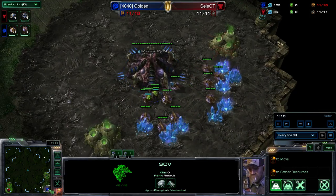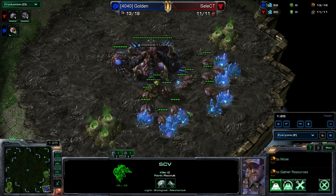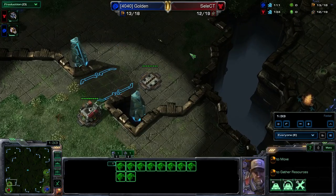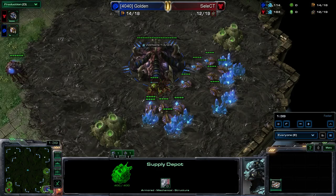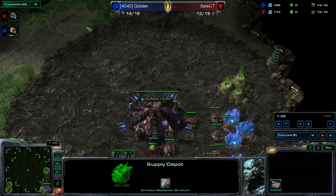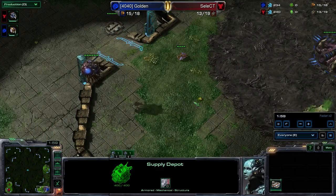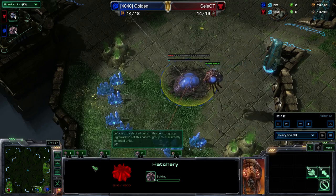Nothing strange yet. I'm always looking at these games just hoping something strange happens — like a six pool or a proxy barracks. But these aren't hardcore Korean players, otherwise there's actually a really good chance that'll happen. Instead, we're just gonna see a CC first out of Select, probably on the high ground. And Golden is likely just gonna go hatch first. So I'm gonna speed it up because we know what's gonna happen. What we want to know is who's doing the crazy cool stuff and why that matters.